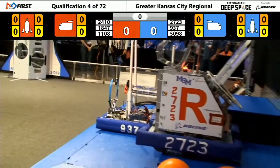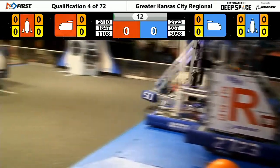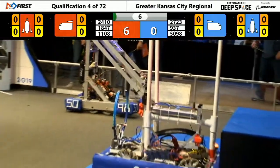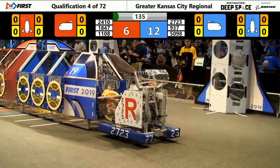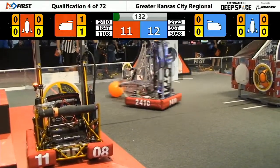Floors between the lines in 3, 2, 1, go! And we're going to kick off match number 4 here at the Greater Kansas City Regional. Red side of the field, 24-10 — that's the Blue Valley Caps and Metal Mustang Robotics attempting to secure a hatch panel. Blue side of the field, Team Rocket, 27-23, trying to do the same.